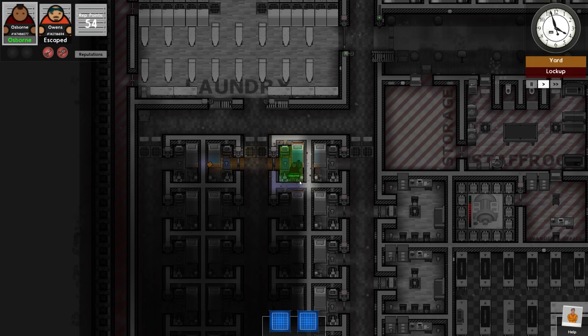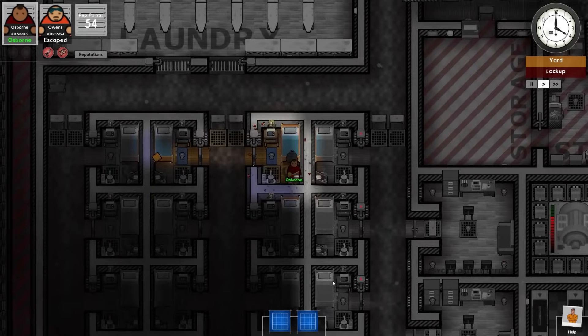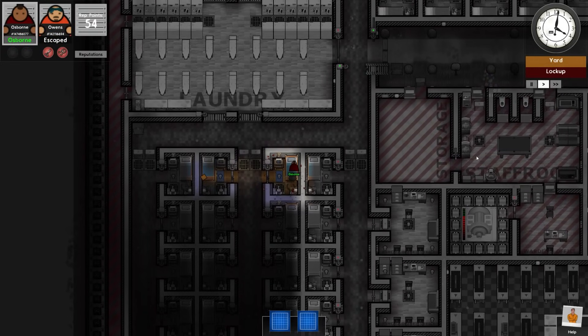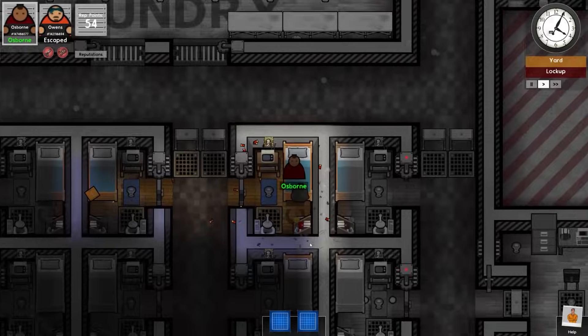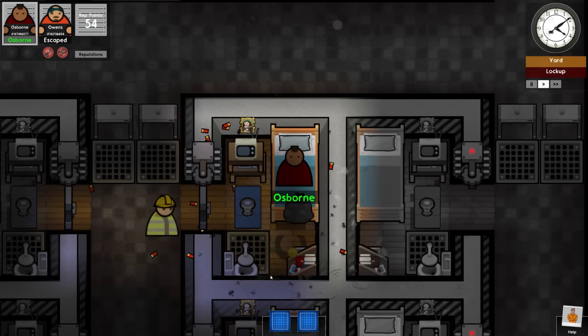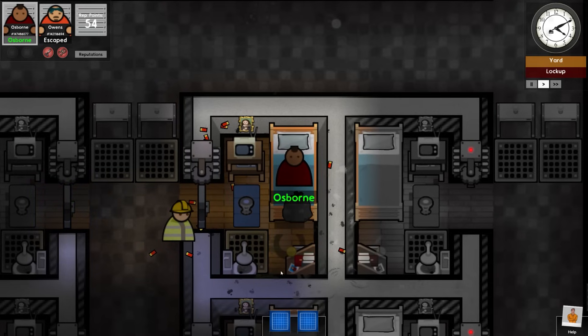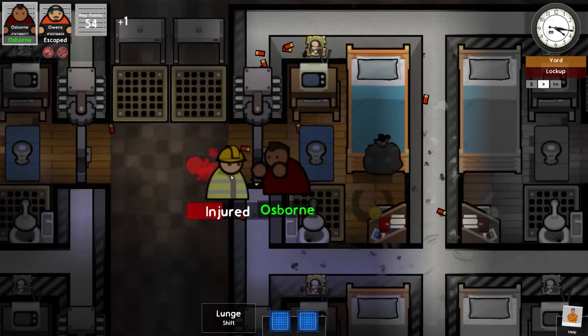Either way, very much enjoyed the facility — lots of interesting features, very well designed. Hats off to the creator and for keeping it updated for so long. That's been a bit of Prison Architect Escapes. I don't know how you would rate this one — is this a pass or a fail? We have escaped with Prisoner Owens, but Osborne is permanently here. Is it a plausible? Let me know in the comments. Hope you have enjoyed it. Thanks very much for watching. Take care and generic partings.